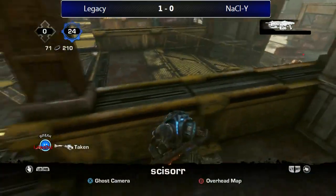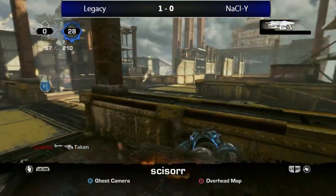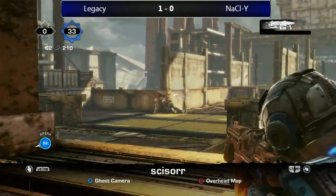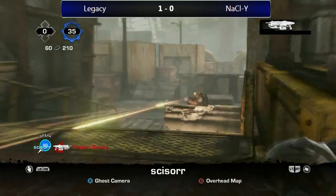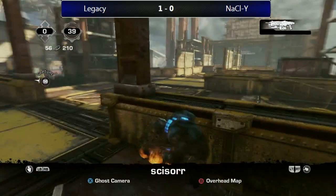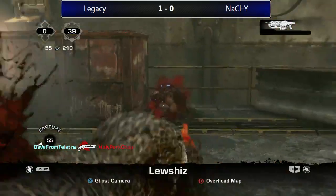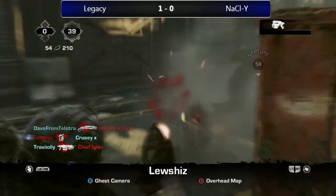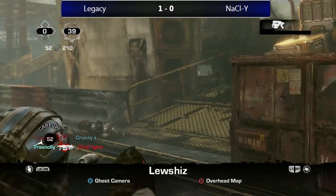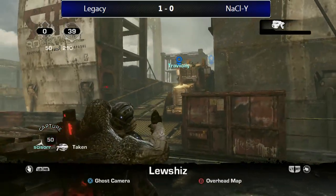We're going to see a push. Scissor getting a good angle. Scissor just chilling — the whole COG team holding. Actually going to see a good push now — Lucius able to get a kill. Dave and Lucius in a 1v1, but Dave has to back up because Lucius has this meat shield. Lucius is definitely being a pain — just chilling in the hill. He actually broke the meat shield, not sure if intentional. Travioli takes him out — they'll be able to get more hill time and make this 40-0.